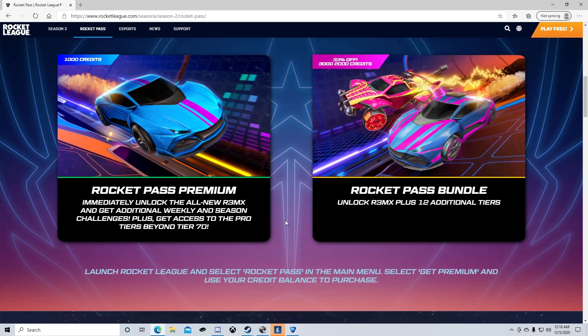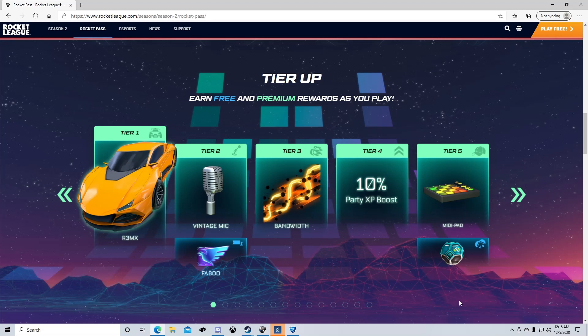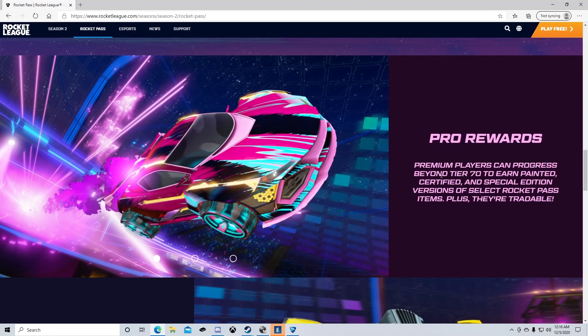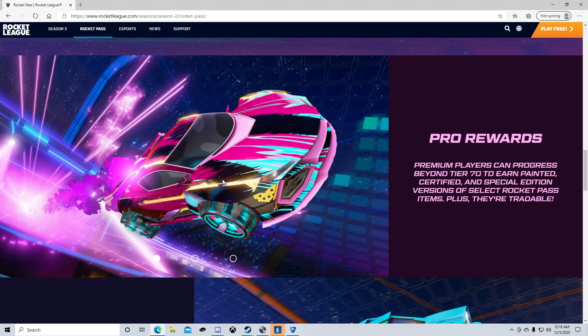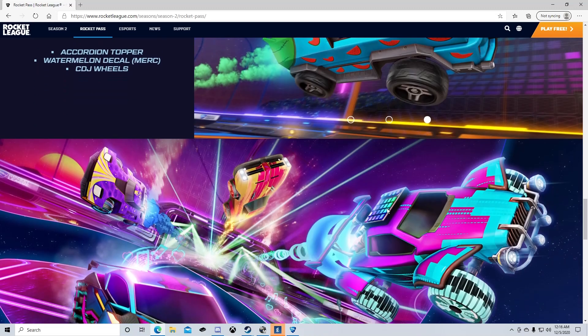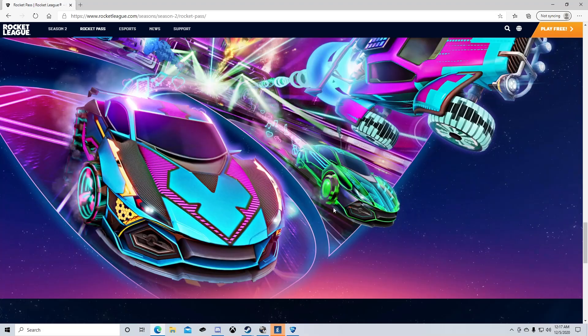You can buy the Rocket Pass for 1,000 credits. Looking at tiers one through five, we've got the Remix car and a vintage mic antenna. After tier 70 you get painted and certified stuff. The items look really bright and really good — I'm excited to try making some cars with this stuff. There's a car with a piano on it, and it's just a little sneak peek — they're really letting it all out.